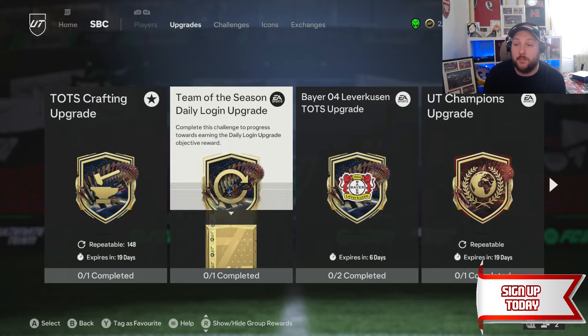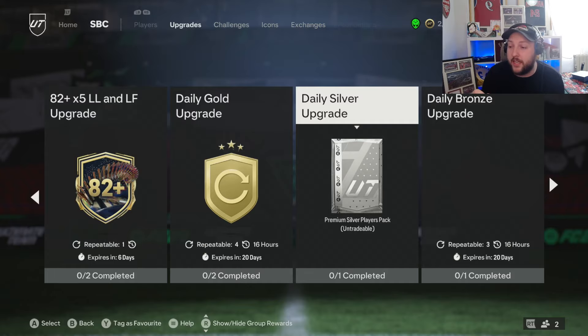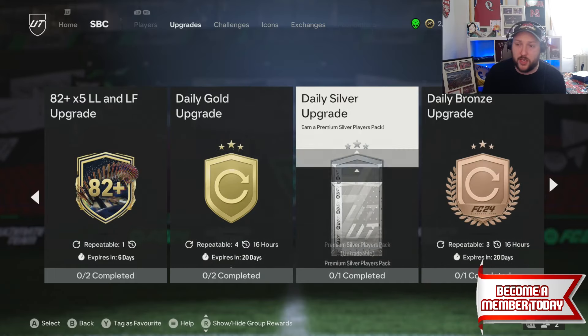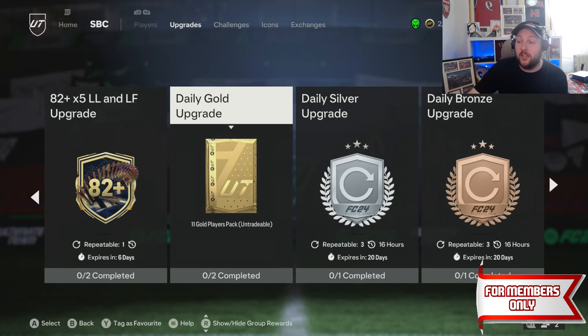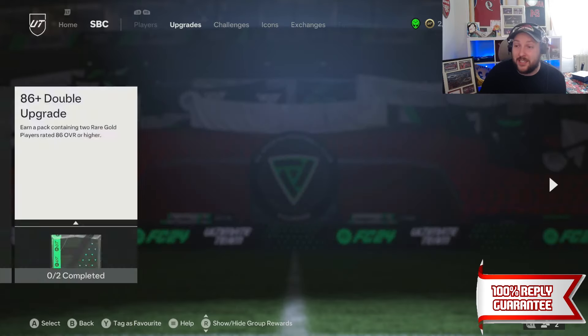When you head all the way over to your daily gold, this gives you 44 golds if you complete them all. You can do that by doing the daily silver and the daily bronze — that's going to give you four of those crafting upgrades, which gives you 20 more players back at 77 or higher. So from doing this alone you get 44 golds plus 20 on top — 64 golds back just from doing those. That's essentially what it's going to be.